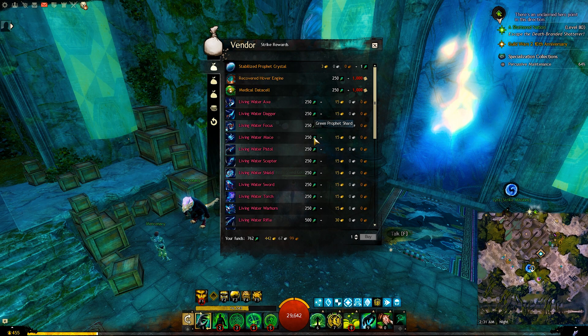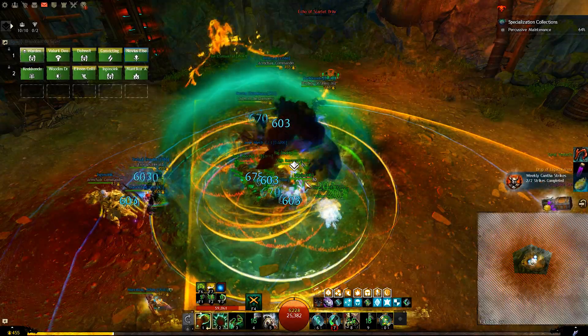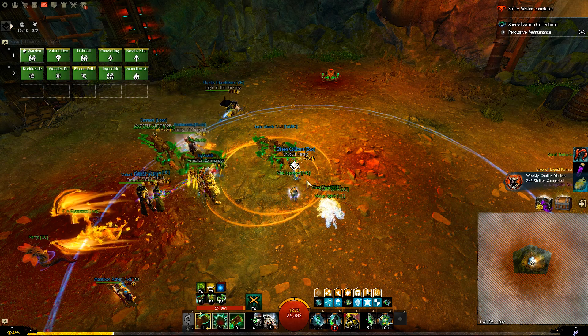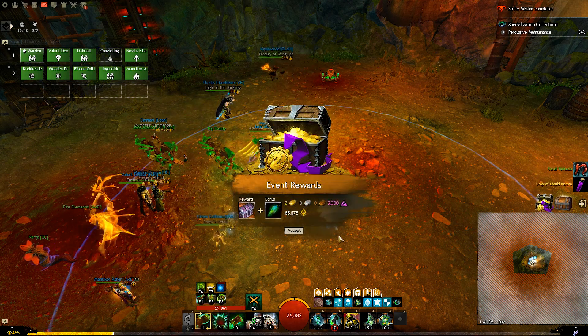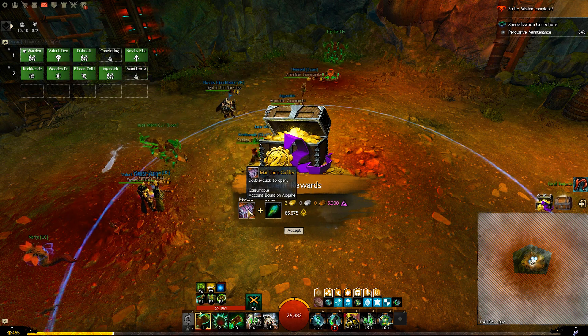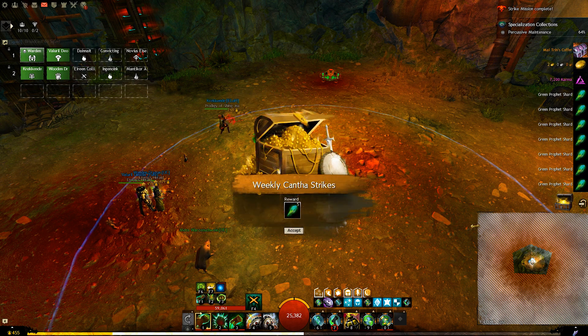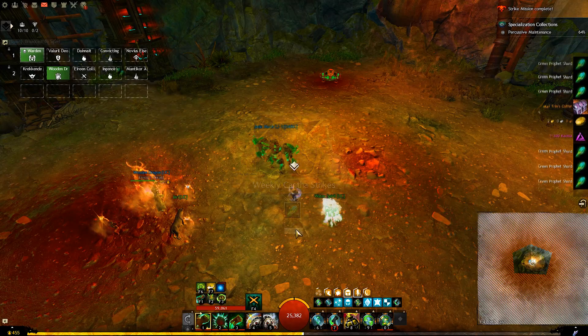Green profit shards are the main currency for the End of Dragons strike missions. You get them every time you do any of the strike missions, whether you succeed or fail — though you get a little more if you succeed. However, you can only get up to a maximum of 100 green shards this way per week. Once you reach that limit, you can no longer get shards even if you finish all the strikes.